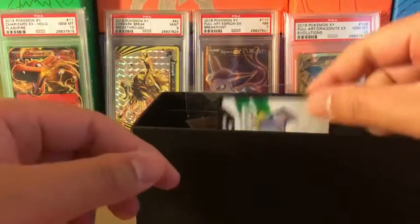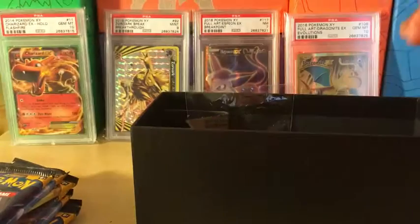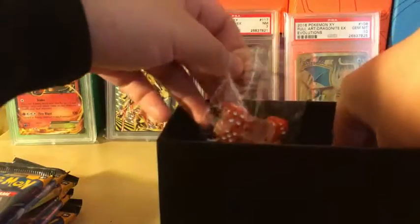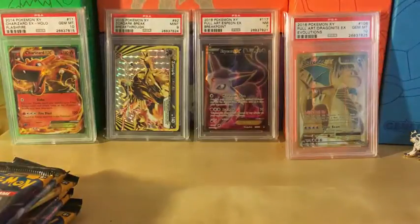We got very nice energies, we got sleeves, and I'll give you guys the code card. We got damage dice and the GX, poison, and burn counters — very nice. Dividers are still in there — perfect.